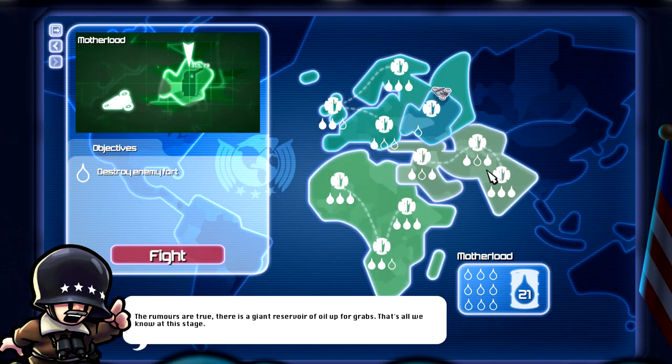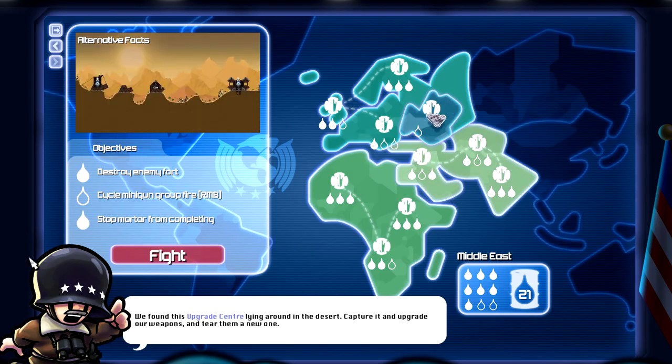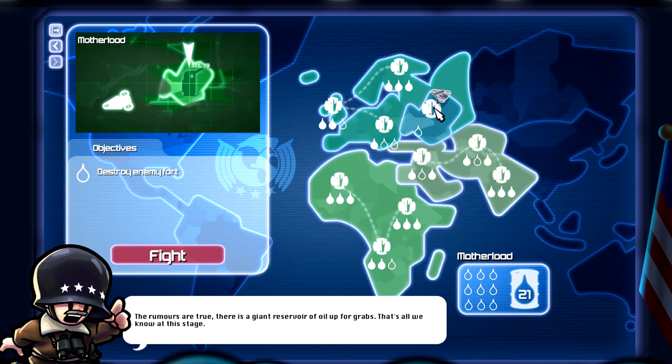Check this out - we actually were not done with the campaign, as many of you pointed out in the comments. I went back to this mission and stopped a mortar from completing, bumping my oil from 20 to 21. We unlocked a map called Mother Load and we have to destroy the enemy fort. It looks like the rumors are true - there's a giant reservoir of oil up for grabs. That's all we know at this stage.